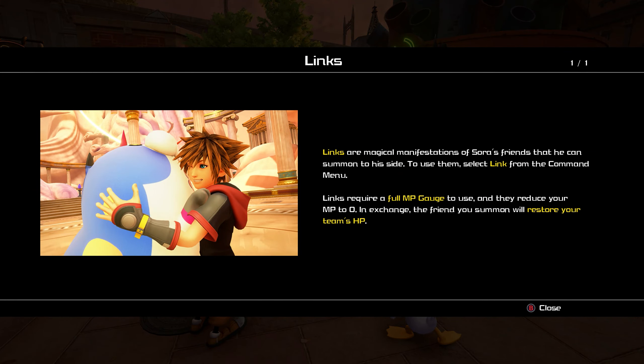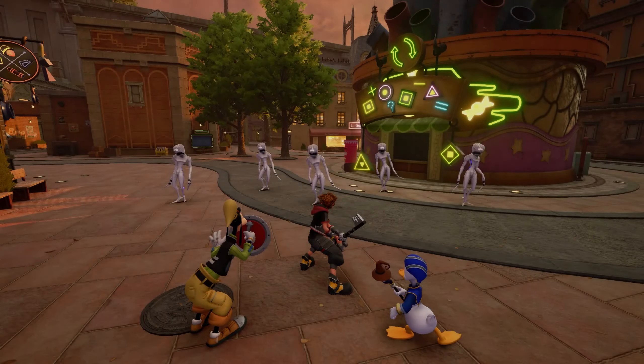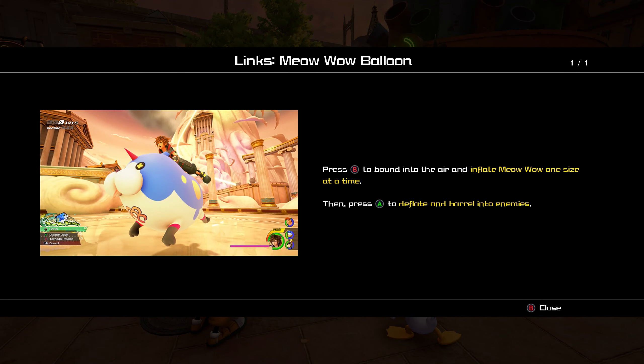Okay, I'm just saying - after that fight they could have given me a save somewhere. I'm sure it did save, but they could have said 'hey, we saved for you,' because who the heck wants to play for 30 minutes after a boss fight? The meow wow balloon - press B. I want to play, but I also want to take a break. That just bugs me when games don't let you save after a boss and then continue the story.